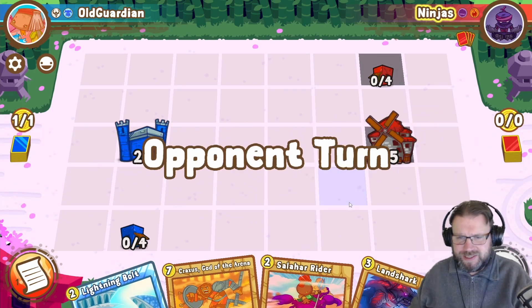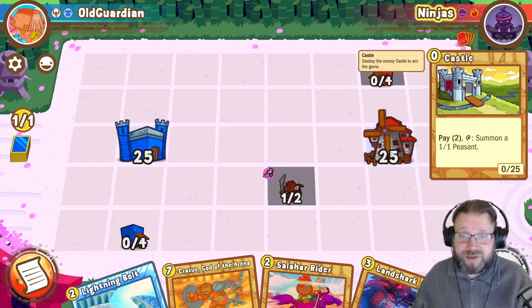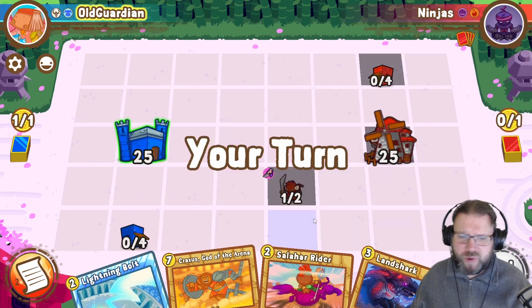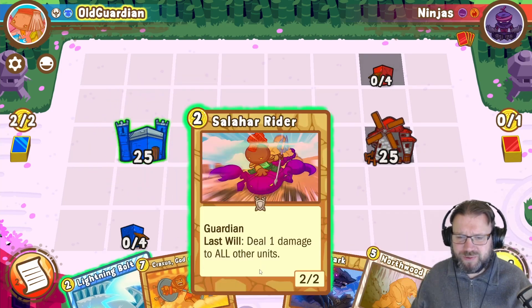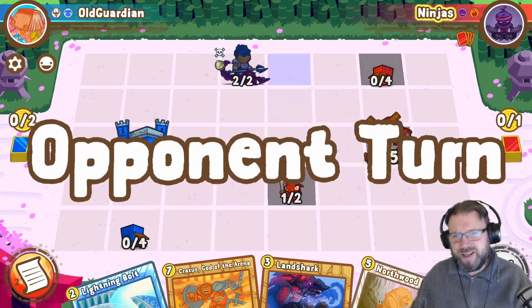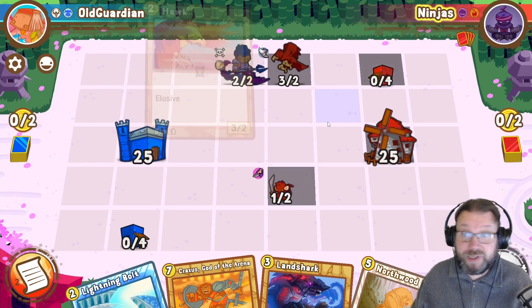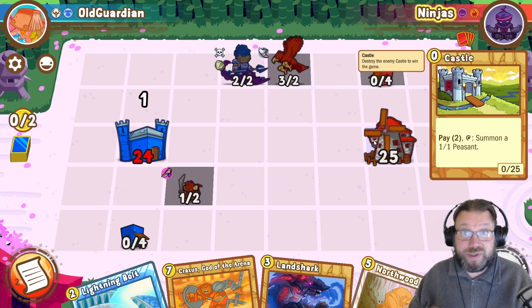In this game you have your cards, you have your bases — which are like heroes in Hearthstone — but there's also the board that affects a lot of what's going to happen, because units are actually placed on this grid board and then they have to move around in order to reach other units and the opposing castle.